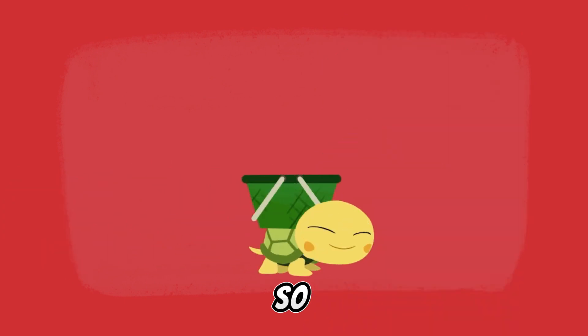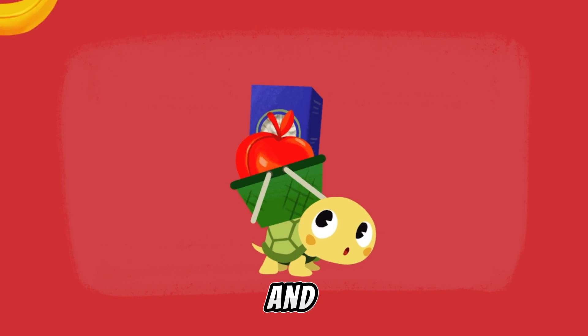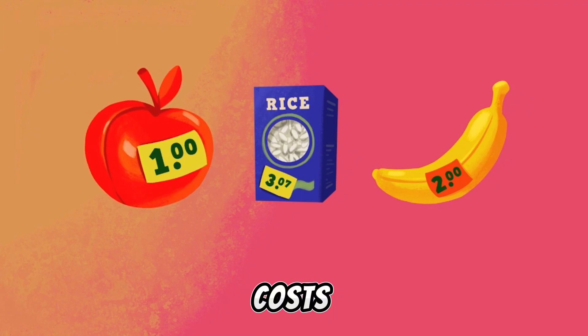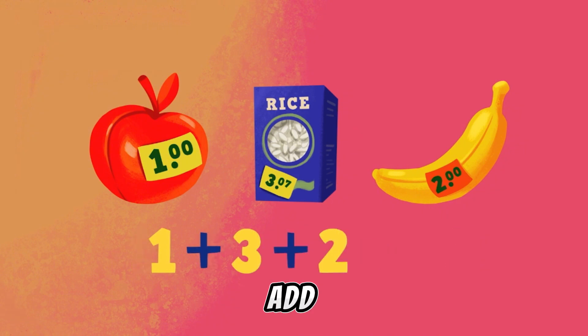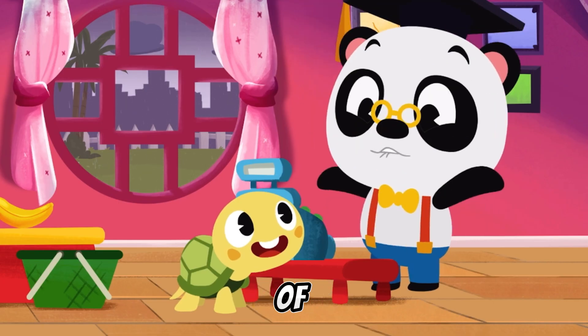Great! So, Toto is buying one apple, one packet of rice, and one banana. The apple costs one panda dollar. The rice costs three panda dollars and seven cents. The banana costs two panda dollars. Let's work out how many panda dollars we need first. One and three and two add up to six. Six! That's right! You need to give me six of the panda dollars.